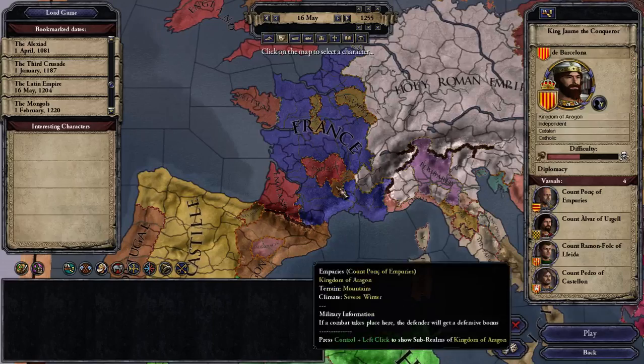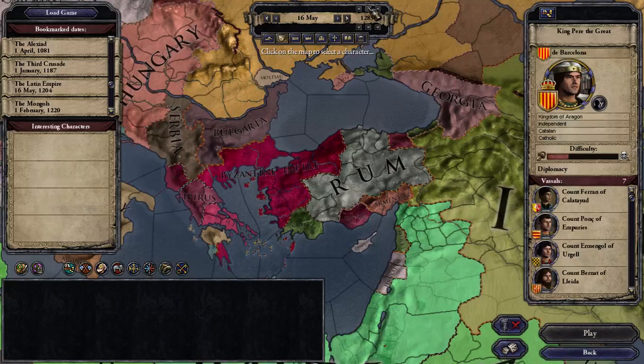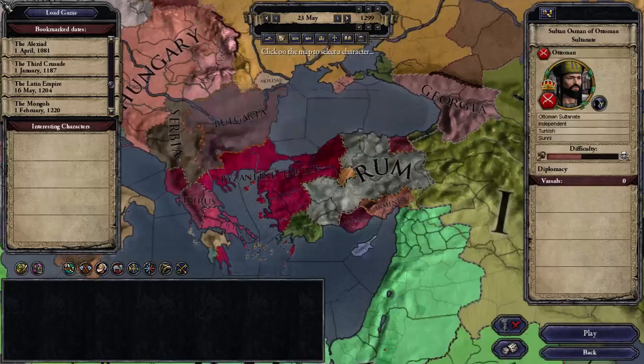Another interesting start date — which may have led you to this video — is 1299, starting on the 1st of January. This is the start of the Ottoman Empire: Sultan Osman of the Ottoman Sultanate declared the independence of Rum on the 1st of January, 1299.